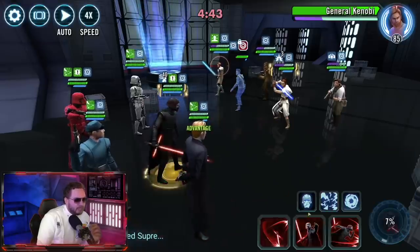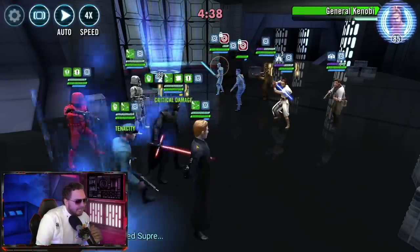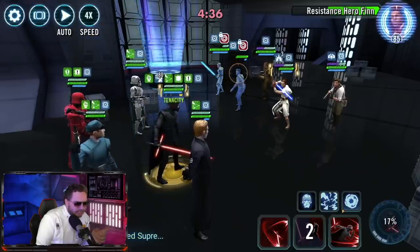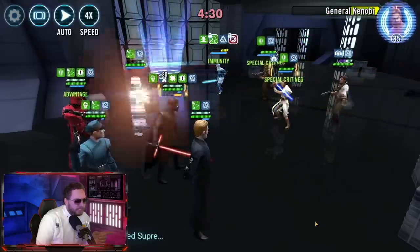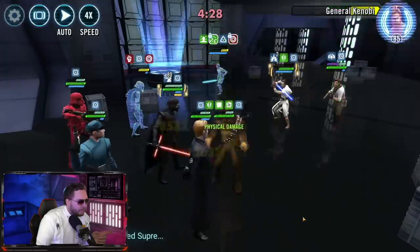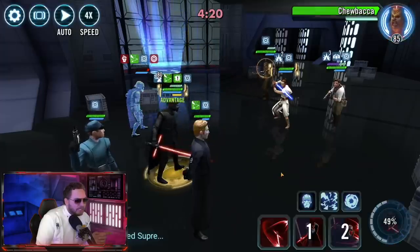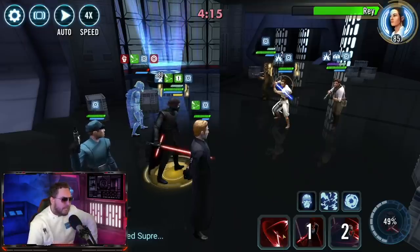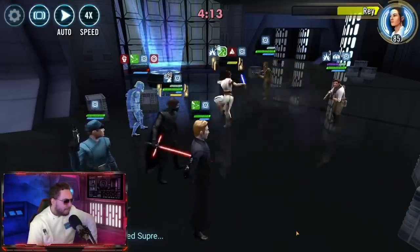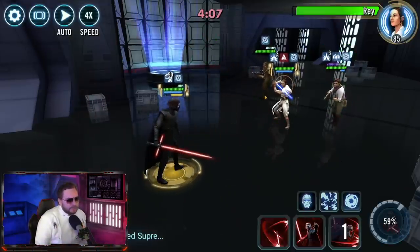We're going to pass the turn over to Supreme Leader Kylo yet again. Let's get a stun on Poe, and then our First Order Officer should be able to sneak in and delete Resistance Hero Finn. Let's siphon some stats away from Kenobi - he's probably going to survive, but we got some stats siphoned away. We're going to mass-swarm Kenobi so he stays out of the way; we don't want another taunt getting in our way. Let's get Rey into her damage immunity state. We should be able to get to our ultimate ability in a moment.